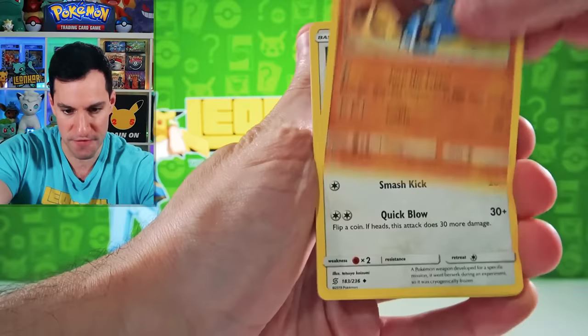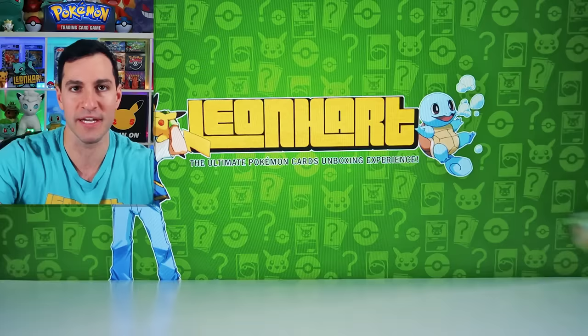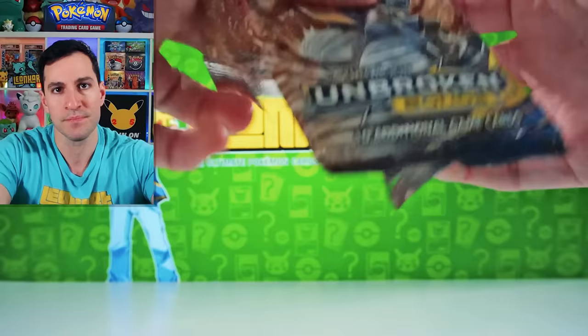I thank you all for being here today. Murkrow, Exeggcute, and... Yveltal! It's like bacon — what's for dinner? Now we're hitting a set very near and dear to my heart: Broken Bonds. Charizard and Reshiram is the best card. Took me a long time to finally pull it, and I pulled it in the library — yes, that's a video here on the channel.